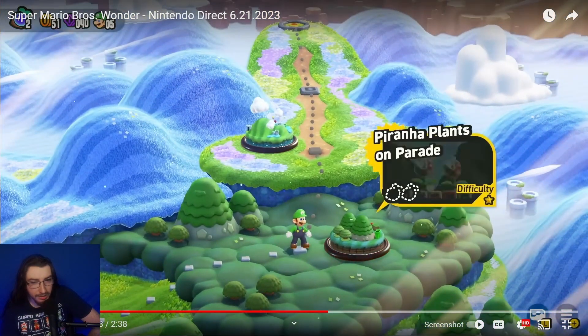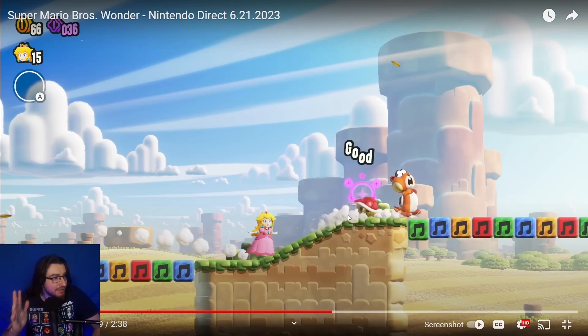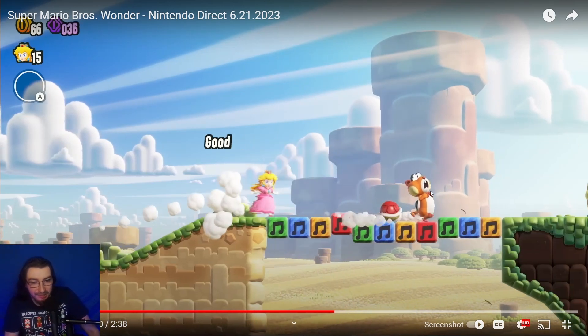The second level is called 'Piranha Plants on Parade,' with two Wonder Seeds and a little difficulty indicator. You can also play as Peach, and this confirms you can pick any playable character in single player — that's really cool. A lot of people are going to be Luigi mains, Yoshi mains, and Peach mains.